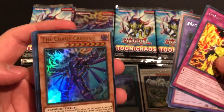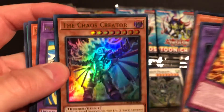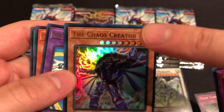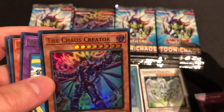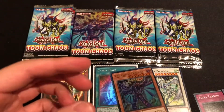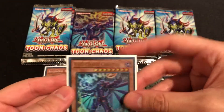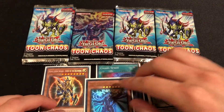Oh, speak of ultras — nice! We got the Chaos Creator. Oh, look at that border though — the top. Yeah, that border is pretty off, but still, an ultra is an ultra. Let's get that guy in the sleeve — Chaos Creator. Alright, next pack.